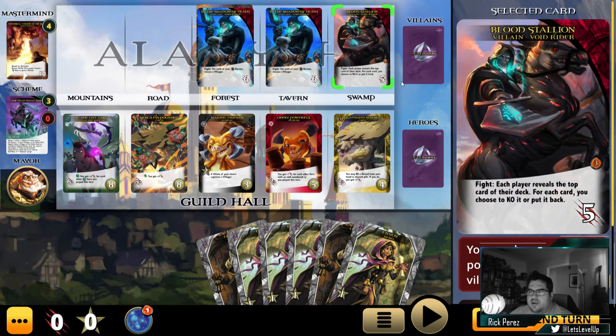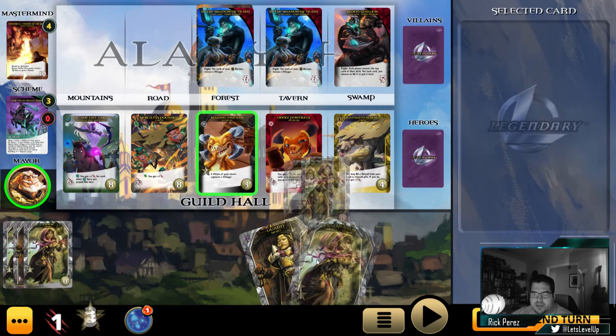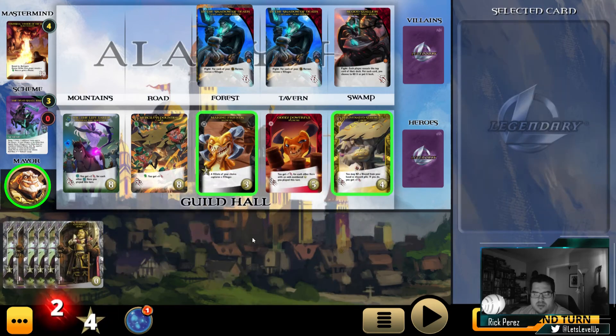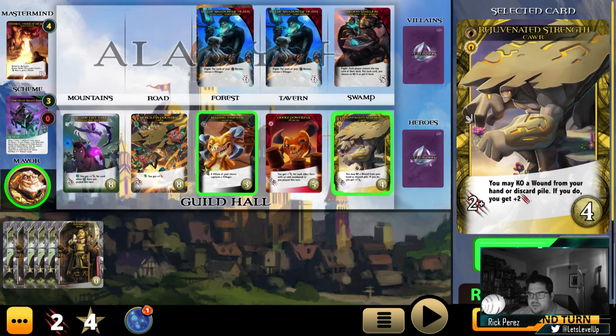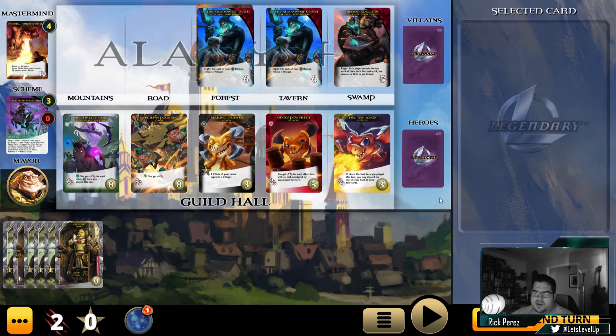We have a new Void Rider up here — Blood Stallion. Blood Stallion says: each player reveals the top card of their deck; for each card, you choose to KO it or put it back. That's pretty good. Again, we have a very basic hand, so we'll play it all. You may KO a wound from your hand or discard pile — if you do, get plus two. I love those cards that let us do something with the wounds we're accumulating. We have two strike, can't do anything else with that, so we end our turn.